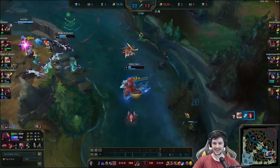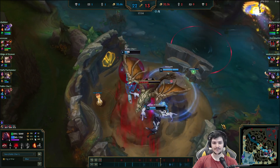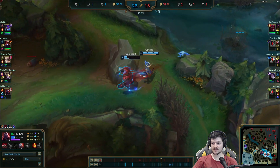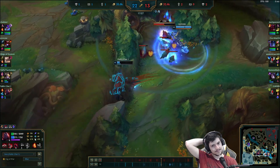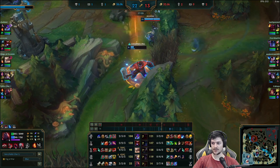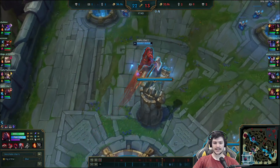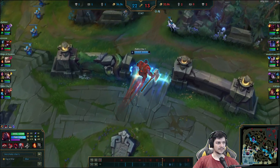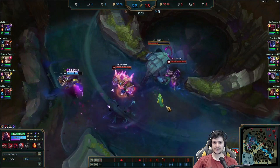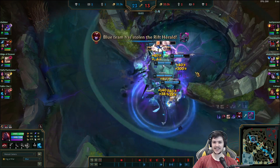Zyra is not really behind — seven deaths. Looks like they're pinging Baron. I've already got my two long swords and now I'm working towards Shoujin. Got some CDR. Sometimes I take the Kindlegem for that. A bit risky since they're on our back timer. I ignited him — tried to hit him but it's hard, at least we got a good smite.